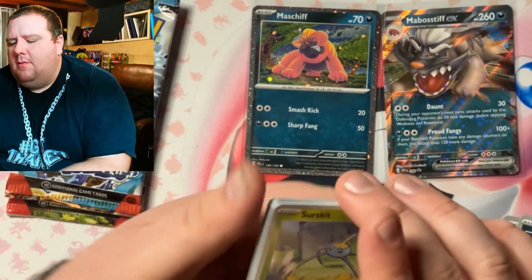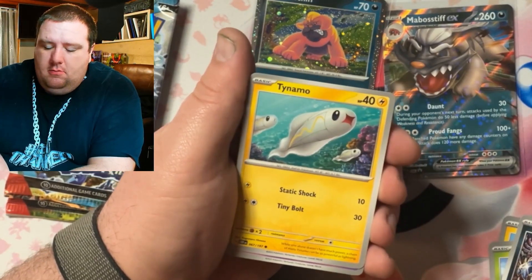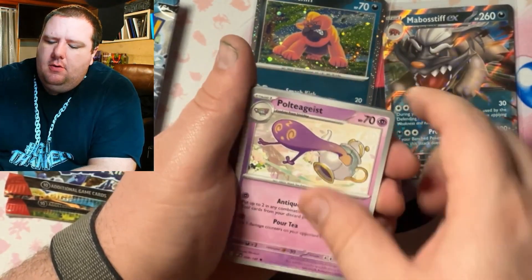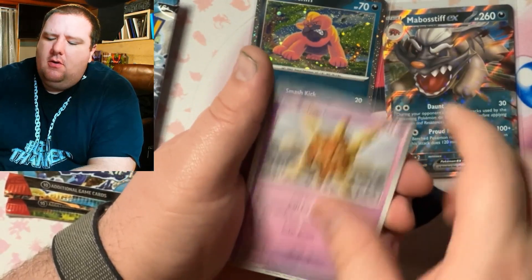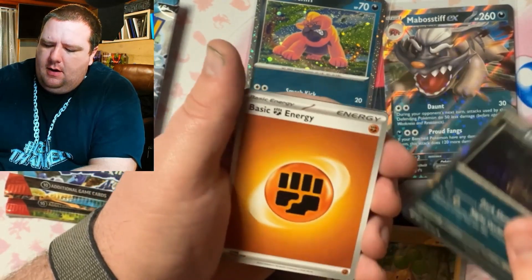Tearing open the Obsidian Flames pack — we got Surskit, Numo, Graveyard, Tynamo, Voltigeist, Toadscroll, Solrock, Espion, Bondlessly, and Dark Rye.